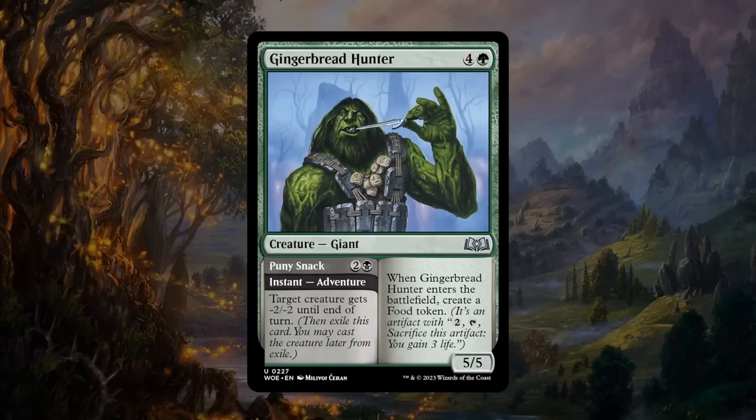Next is the Gingerbread Hunter — four and a green for a 5/5 giant at uncommon. It enters creating a food token, but we probably want to use the adventure first — Puny Snack is two and a black instant giving a creature -2/-2 until end of turn. Minus 2/-2 is usually better than dealing two damage since you can shrink blockers so your attacker is less likely to die, or shrink an attacker so it's easier to block. A great removal effect, and then a 5/5 that makes food is also pretty solid. Curves nicely — play the adventure on turn three, then the hunter on turn five. Another great adventure card gets a B.